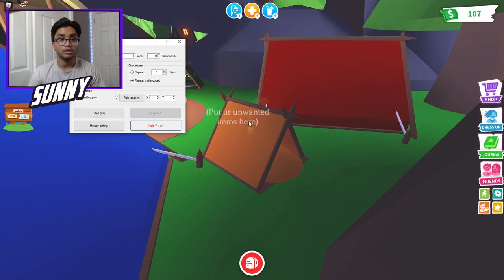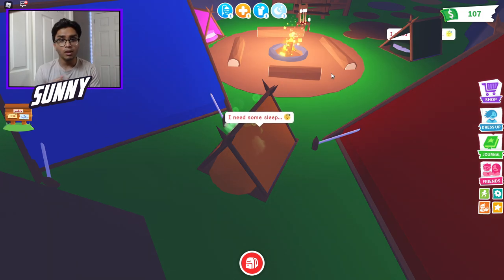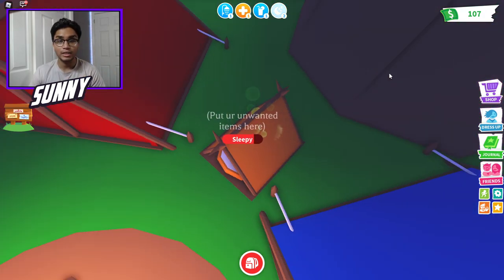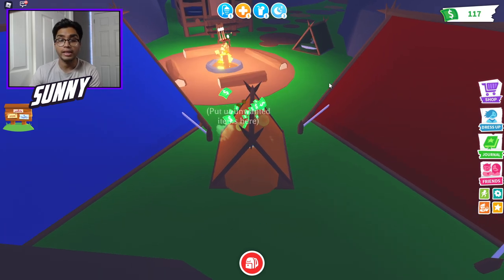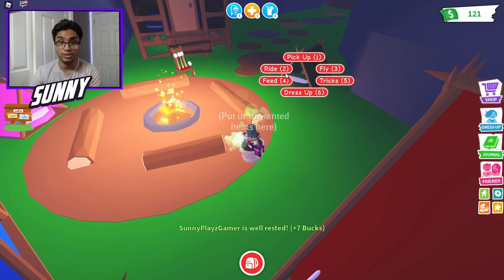Let's click on stop. There you guys go — you get money from cashing out every 24 Adopt Me hours. You get money from sleeping, you get money from camping, and you also get money for being a baby. You get money from your pet and yourself. These bucks could give you eggs, which could give you legendary pets as well. So it's really, really easy to get some easy free bucks in Adopt Me.